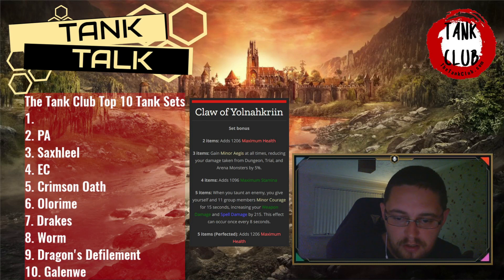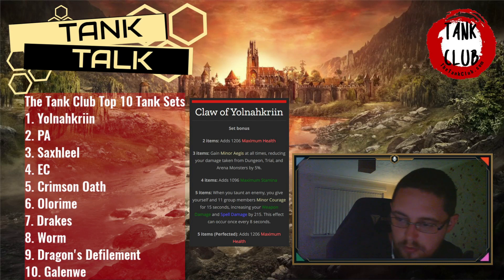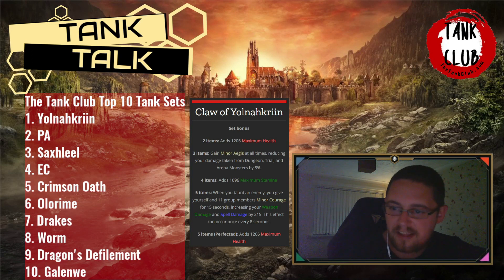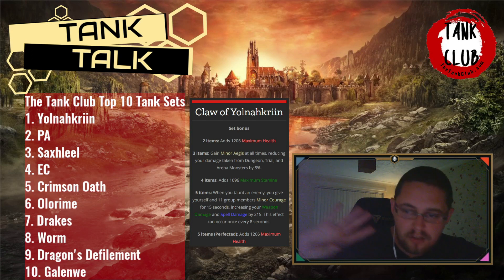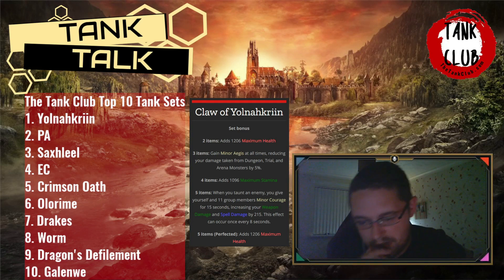Yolnakriin is my absolute favorite gear set — if you could only get one tank set, this would be it. It doesn't matter how good you are as a tank; you always want Yolnakriin paired with something else. Even if you want a selfish set, pair it with Yolnakriin so you've got at least one group buff. It's a heavy armor set, one of the few heavy armor sets worth using. So there you go — Yolnakriin is my number one. That's my top 10 tank sets, including Crimson Oath for next patch.